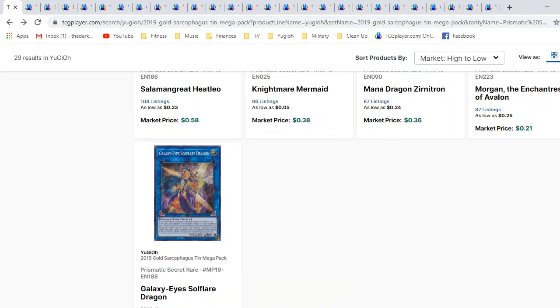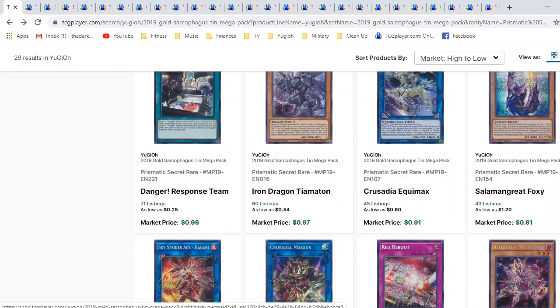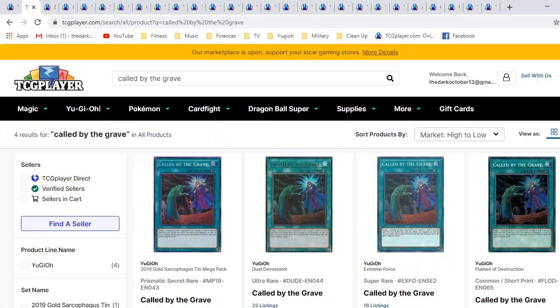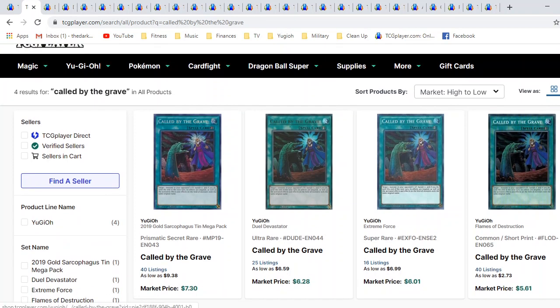Heatleo is pretty cool too, and of course the Soulflyer Dragon. It's pretty insane how this is the cheapest Prismatic Secret Rare apparently. But enough about that — moving into the actual hand traps part of the video. Called By the Grave. This has always been a fantastic card. This is the card to stop hand traps, and it has really great artwork.